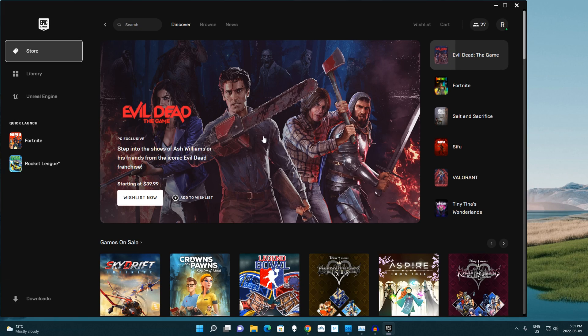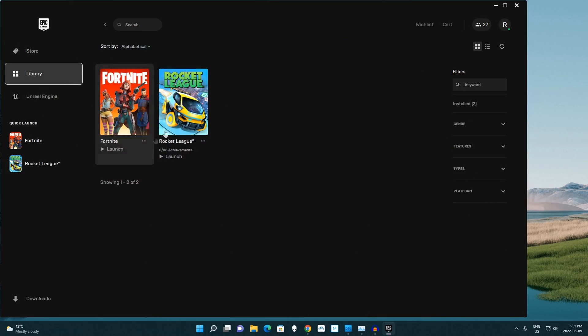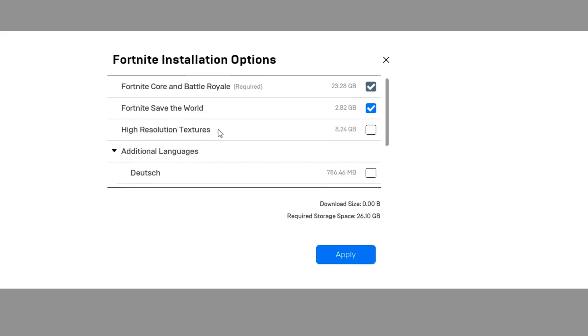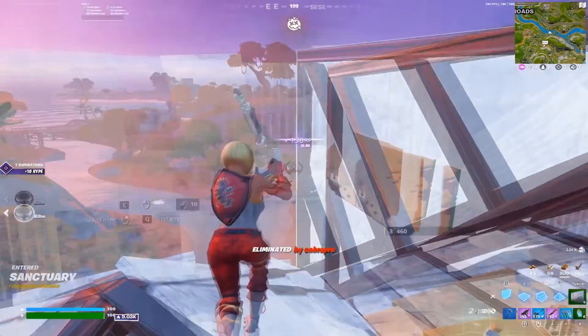For this first thing, come into your Epic Games launcher and in the top left go over to your library, then go over to Fortnite and click the three dots icon. Once you're in here, click on options — I've already disabled it, but go to high resolution textures and uncheck that box.